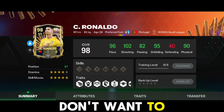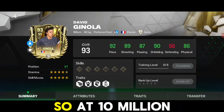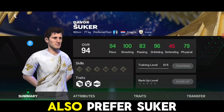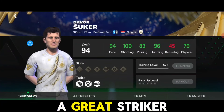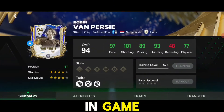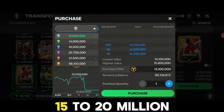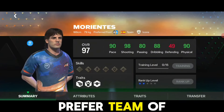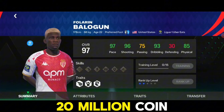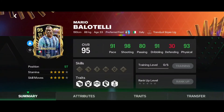Now let's talk about budget strikers. At 10 million we have David Ginola, who is insane in game. You can also consider Suker at around 11 million — a great striker. Team of the Season cards are good options too; Winston is one of my favorite strikers — outdated but still a great card for 15 to 20 million. Morantis is a great striker for 20 million, and Dean Natalie looks great. Mario Balotelli is also underrated.